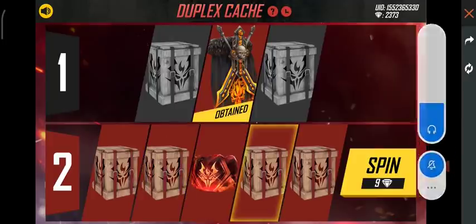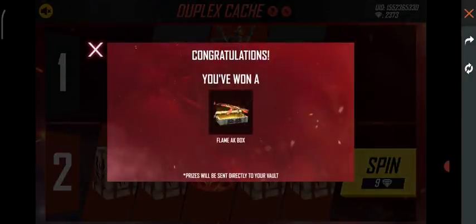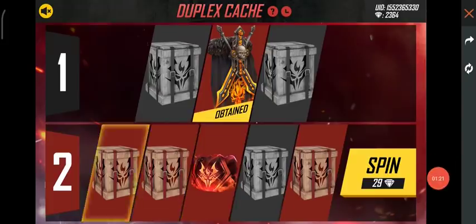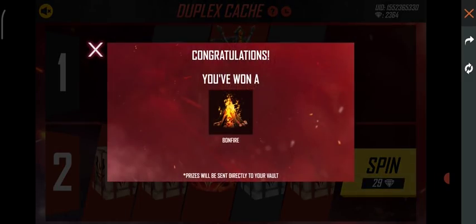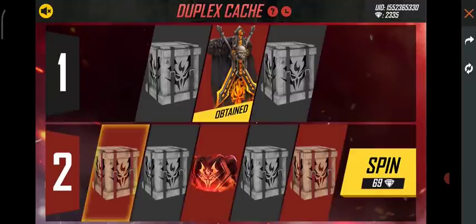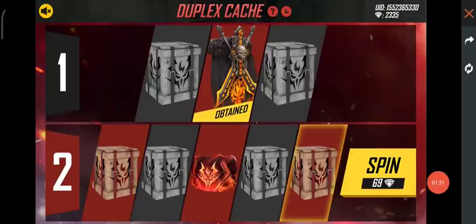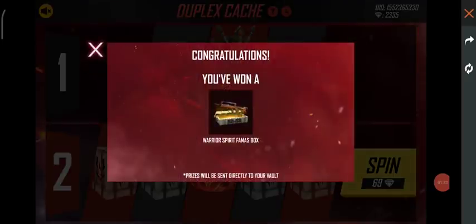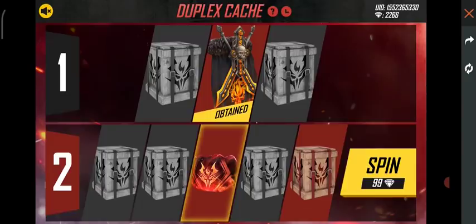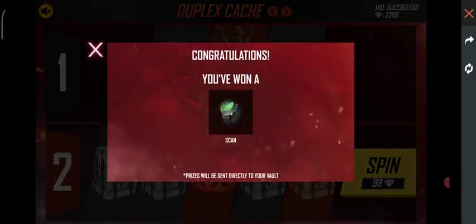We will see how we get items in the chest. Here we are going to get a second spin, and in the second spin we are getting a bone of fire in 29 diamonds. In 69 diamonds we are getting another spin and this time we are getting a formus crate. Now we are getting a spin in 99 diamonds and here we are getting another crate, and in the crate we are getting a skin.